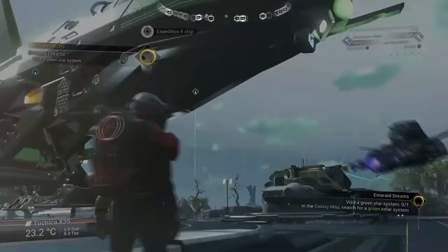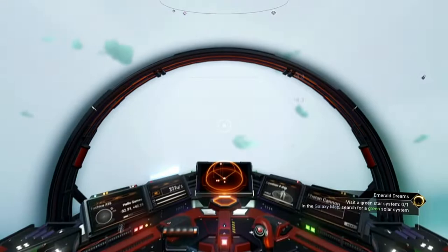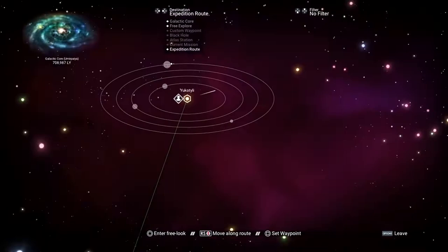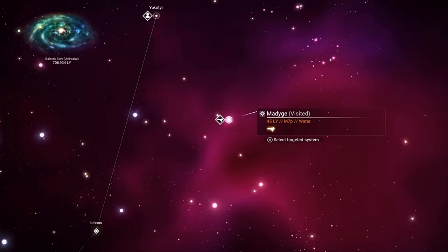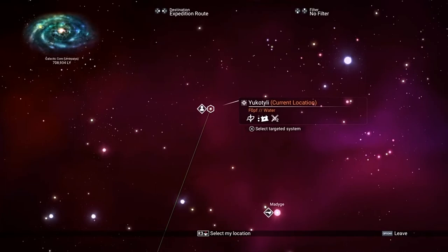Which means we can go to a green star system if we've installed the drive in our starship. So if you haven't done this and you've just skipped through like we did in the last video, we've left our freighter in that system so we know which one it was. You can quickly warp back there, gather the cadmium you need, install it into your drive, and then you can go to a green star system where we're going to be picking up Emeril.